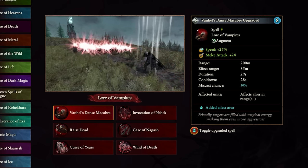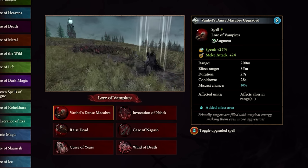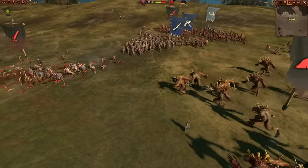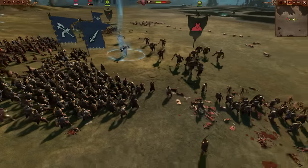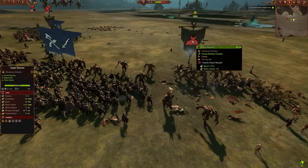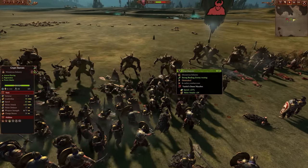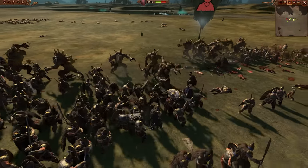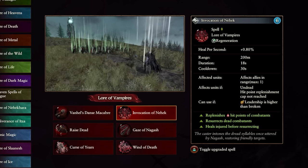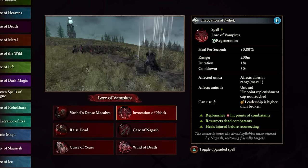The overcast version doubles the cost to eight magic and can hit an unlimited amount of allies if you can squish them into a small space. But I'd say to avoid this spell — 25 speed isn't that much, 24 melee attack is nice and can boost stronger units against tougher enemies, but for four or eight winds of magic that would be better spent on more important spells in this lore.